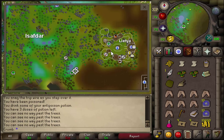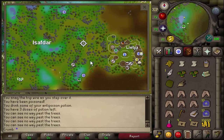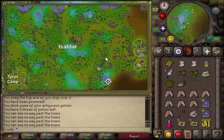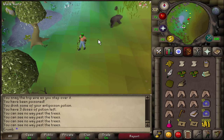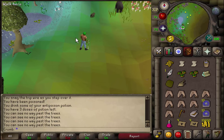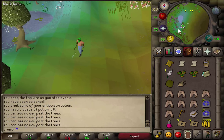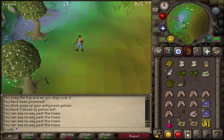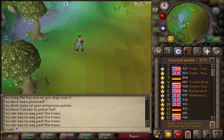To start this quest, we need to head down to where we started Roving Elves. I'm not going to show you how to get here in this video, but I will leave a map in the description showing you how to get around in Tirannwn, however you pronounce this area. Make sure you check the description for that link. Once you're here, we may need to wait around five minutes for the elves to show back up, because they alternate between two spots — or you could just hop worlds and you'll probably find them.